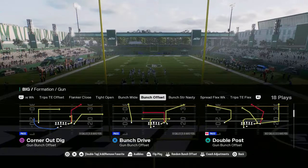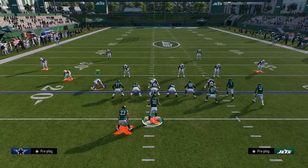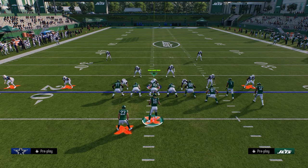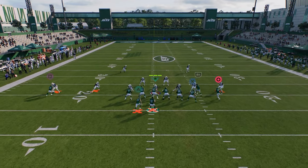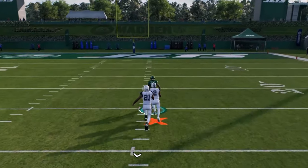Double post is really effective where we run this with our bunch to the short side of the field. The first thing I want to show you is a cover four quarters beater. All we're going to do is streak this right side outside player, and if they are in match coverage, a lot of times this can basically just bomb the match coverage over the top.